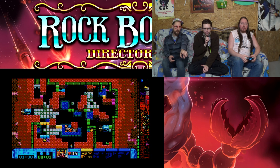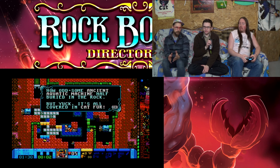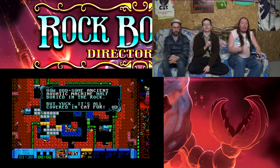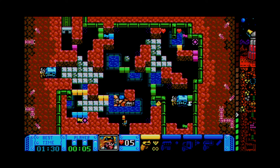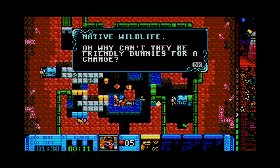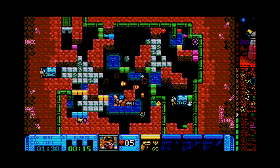They also have speedruns — best time is 1:30, so you can just rush right through. Everything here is so odd. There's some kind of machine half-buried in the rock. It's on Mars, all covered in cat fur. It looks like the Nautilus. Those are native wild husks, so they'll eventually come after you — that's why it's cat fur. They're furry worms, larva and pupa.